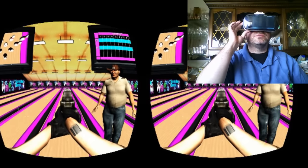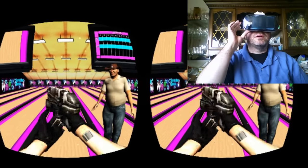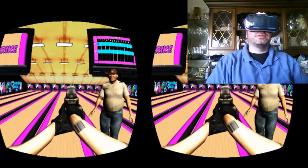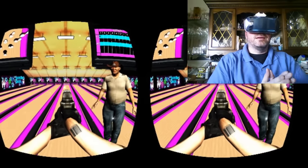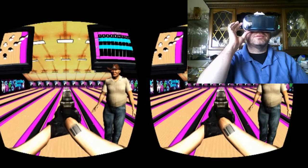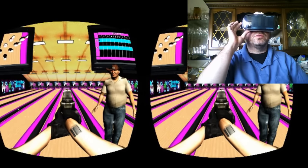Let's see what happens here if we shoot these pins. And that looks like a strike. Is that a strike? That is a strike! Let's try again. So we're going to do this whole bowling game.